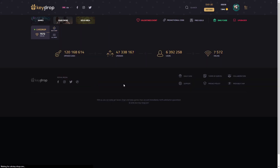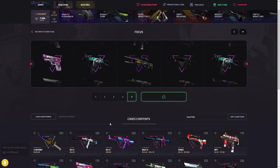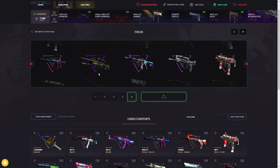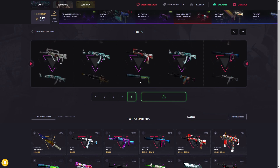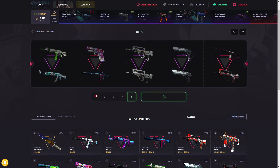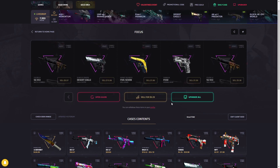The Focus Case is the cheapest of the bunch at four dollars, so five opens is 20 bucks. You can pull a Marble Fade out of this thing — a Bale Marble Fade — it's a 0.007 percent shot, so obviously very unlikely but the chance is there. Here we go — anything on this top row is really good, especially factory new. Okay, 17 bucks — a very tiny loss, no problem.